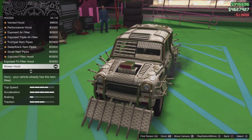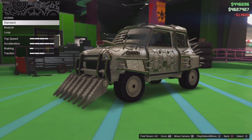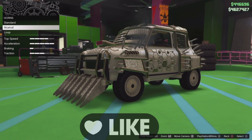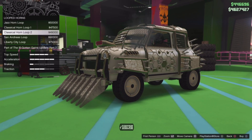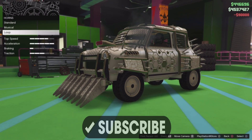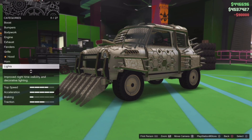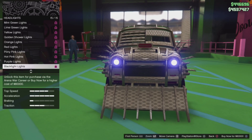For Harness — people don't normally think this will help, but it does, it's a major help. Go to the Loop one and buy the San Andreas Loop for 90k, which will increase the price by 60k.